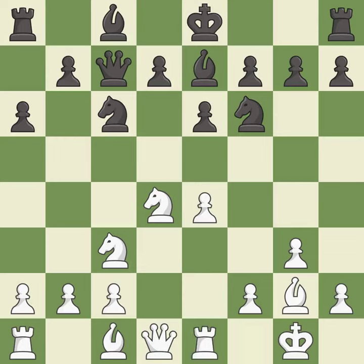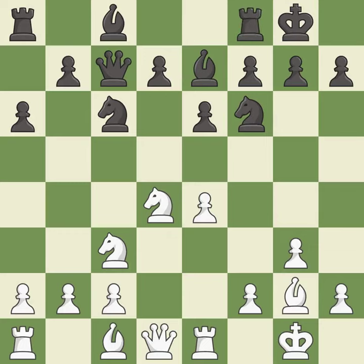Re1 activates the rook and protects the e4 pawn. Castling gets the king to a safer square out of the center of the board, while also developing a rook. Castling to the same side of the board as the opponent avoids some of the attacking associated with opposite-side castling.